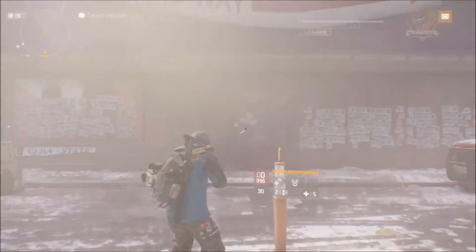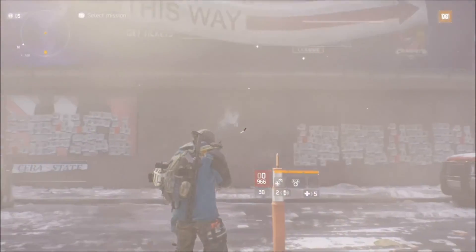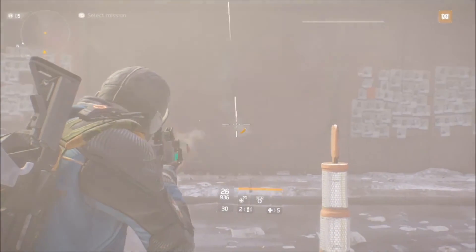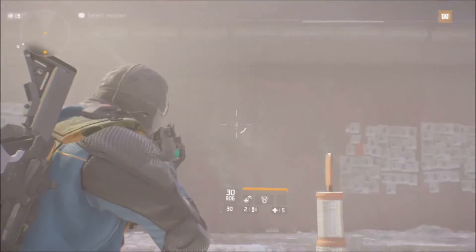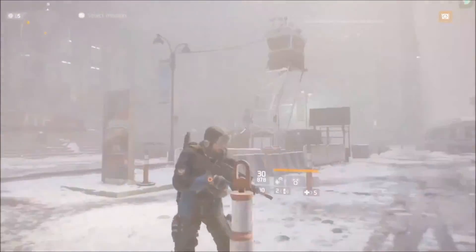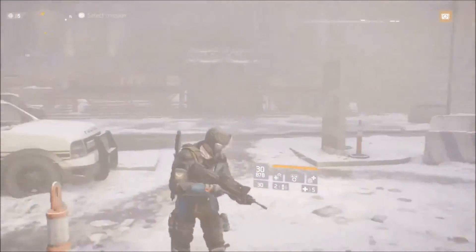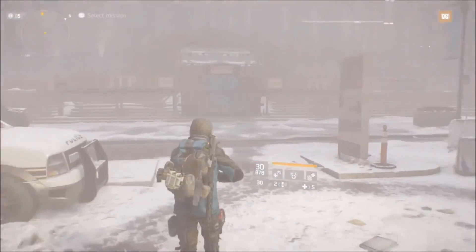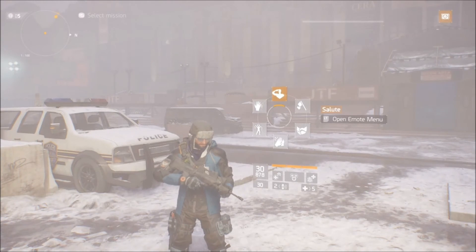Now here's the Bullfrog with no attachments. As you can see, the recoil pattern is noticeably more ferocious and chaotic compared to the Lightweight M4 — it kicks diagonally to the left. Honestly, if you're more than about 20 feet away, you're probably not going to land many hits compared to using something like a Lightweight M4, LVO AC, or even an ACR.